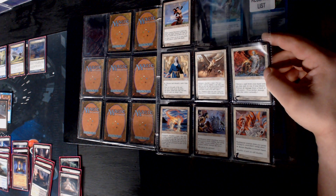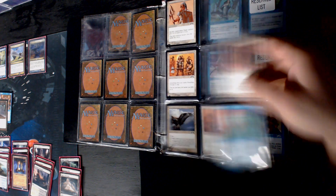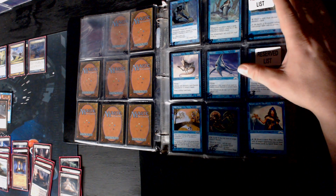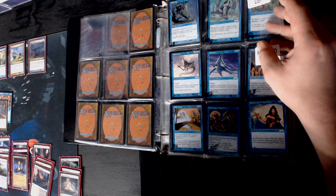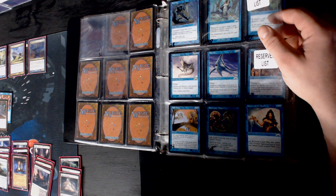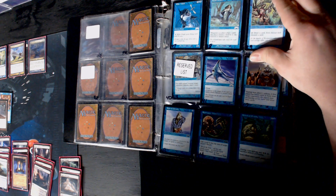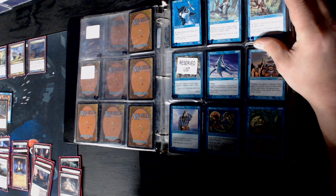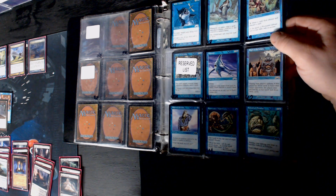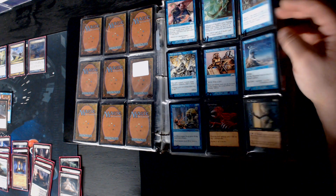Choose a card from your hand, prevent all damage from a black or red source - I don't think we're about that life because it's not a permanent and we don't want that. Fade Away - for each creature, that creature's controller pays one or sacrifices a permanent. That's important - it's not sacrifice that creature, they can sacrifice anything else, and then come get you with those creatures. We've got a Whisper Silk Cloak but that's just one. We still don't have a whole lot of card draw.